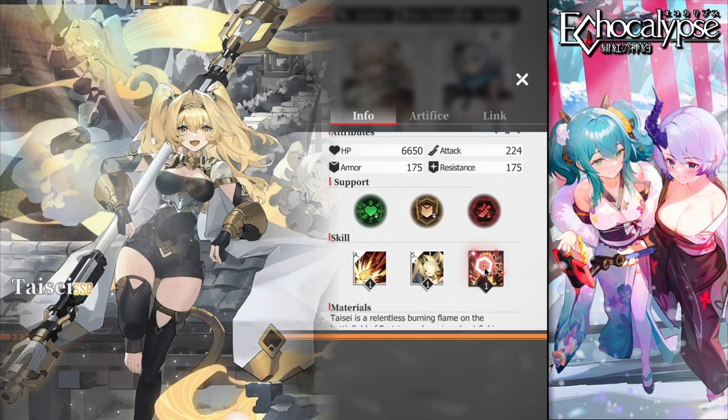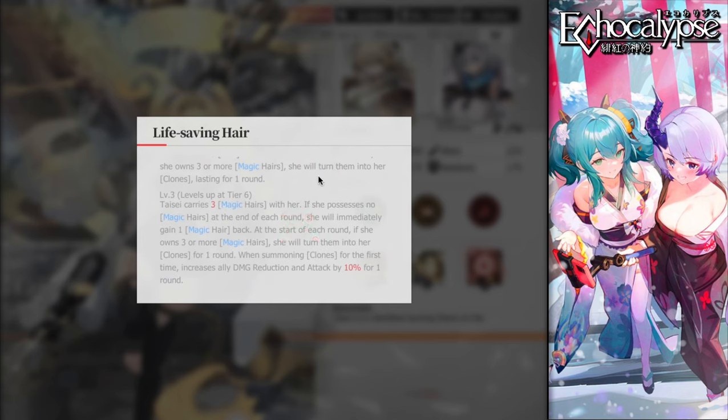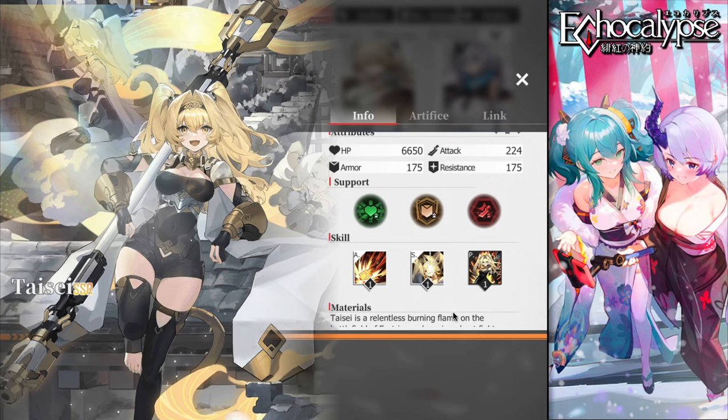Her passive is what defines her. She carries two magic hair at the start of each round. If she owns three or more magic hair, she turns them into clones lasting one round. With augment six, she carries three magic hair at the start of battle. If she has no magic hair at the end of a round, she immediately gains one back. When summoning clones for the first time, she increases ally damage reduction and attack by 10% for one round.